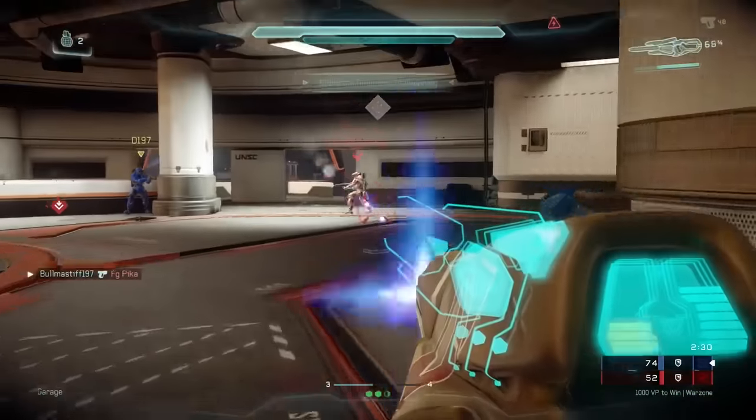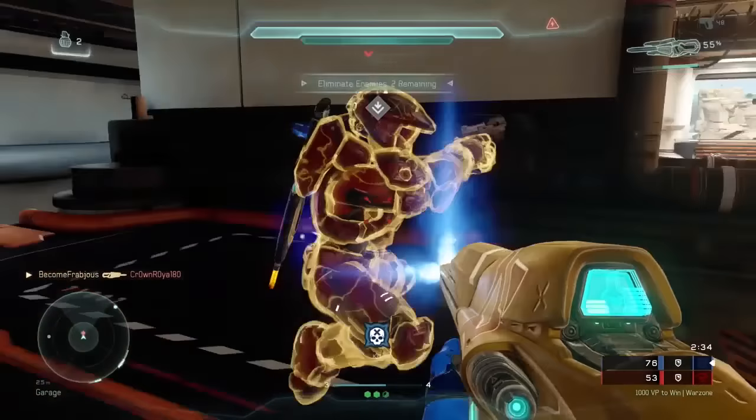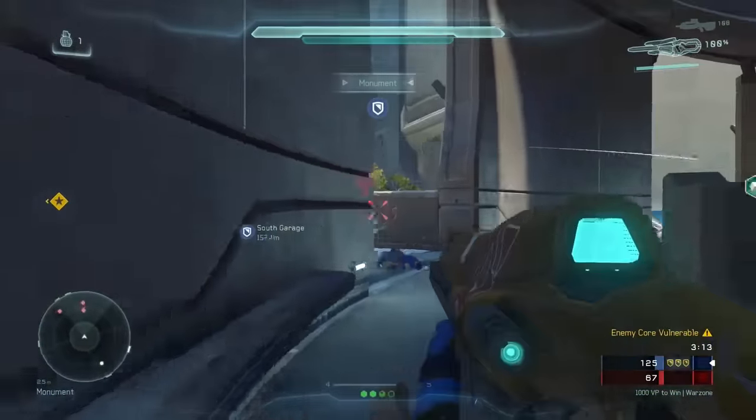I'm honestly not sure if this is a feature of the standard Storm Rifle or if it's unique to the Blissful Slumber and Fury, but I believe both of these weapons have very subtle tracking which makes them feel more accurate than you would think they would be.